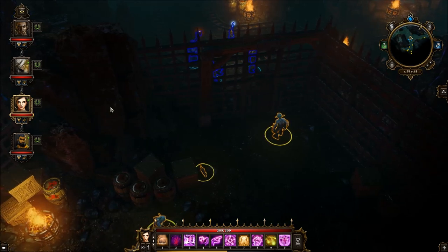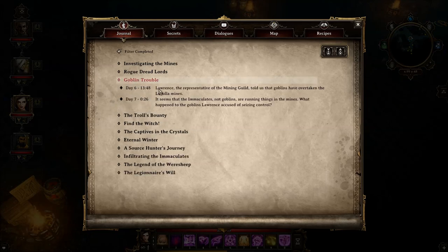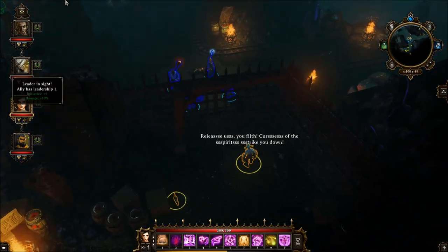Hello guys and welcome back to another little episode. Right now we're going to take the quest Goblin Trouble that you get from Lawrence, who is located near the inn. He's part of the mining guild that is having problems with goblins.